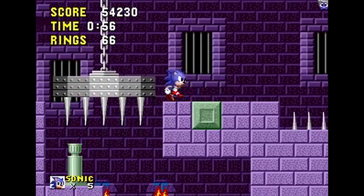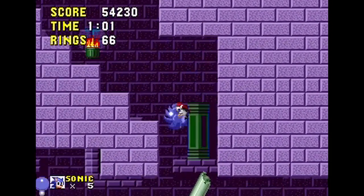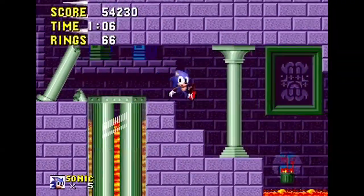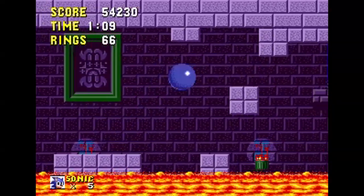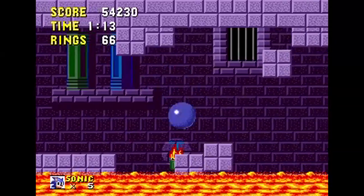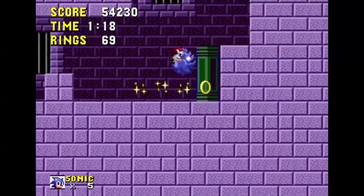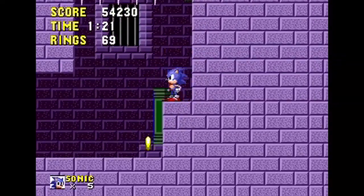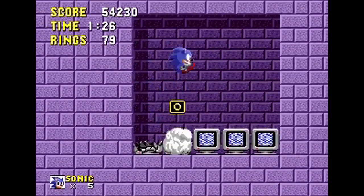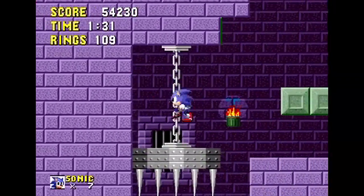Marble Zone has you do some puzzle solving — you push a block down on a switch to keep a door open. Don't fall in the lava, and especially don't get crushed. There are actually two things in Sonic games that can kill you instantly: falling into a bottomless pit and getting crushed. There are also secrets — go into a wall here and you get an extra life and 40 rings.